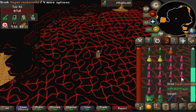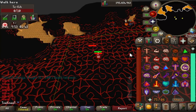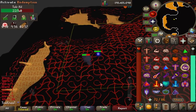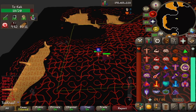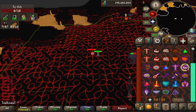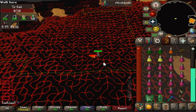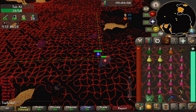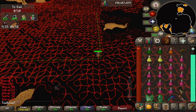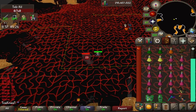Ferocious gloves — if not, bring the Barrows gloves. Primordial boots, Berserker ring imbued. If you have the Ultor ring, bring that. For the inventory: two super combat potions, one Bastion potion which is the range potion, some food just in case, two brews, 17 super restores. I only have 86 prayer so I don't have 99. Also bring a quick range switch so you can kill Jad if you don't want to melee him.